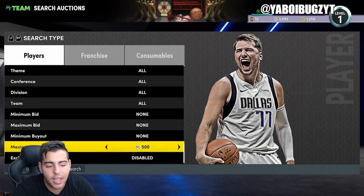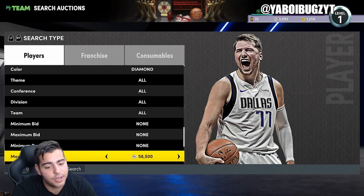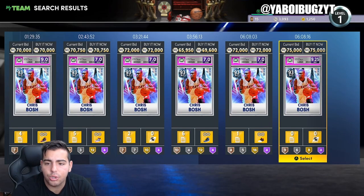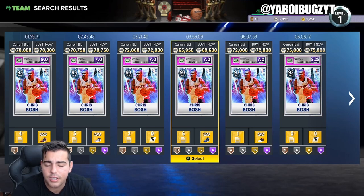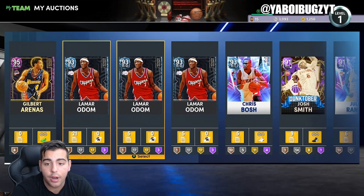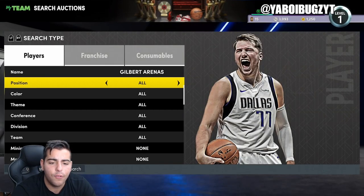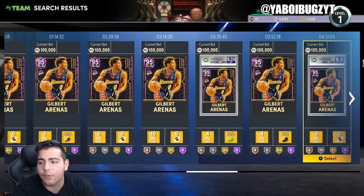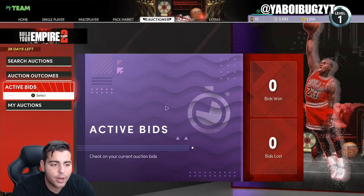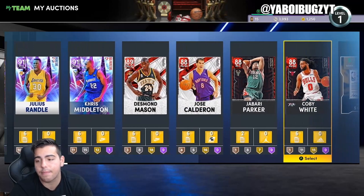Chris Bosch diamond — I got him for around 50k. Let's see... Chris Bosch is sitting at 69,000 MT, and I also have a shoe on mine. So that's about 69,000 MT. Overall I'm going to make over 100,000 MT. I made about 33% profit on all my snipes. That is absolutely insane — we made out very well.